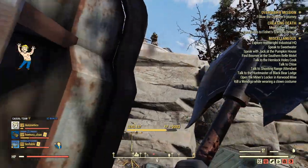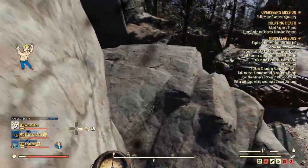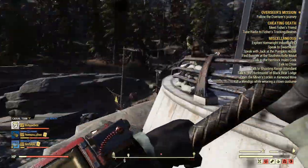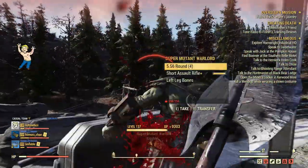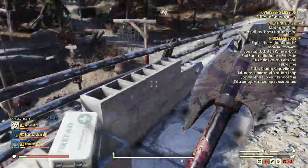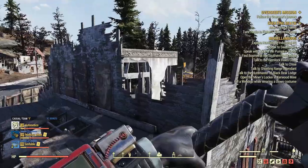Alright, so straight up we're seeing that this can pretty much two-shot these super mutants. I'm no bloodied build expert, so I don't even have the Twisted Muscles mutation yet or anything like that. This is just going off basically those perk cards that I swapped and using this axe.